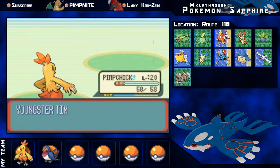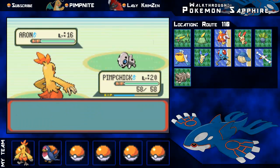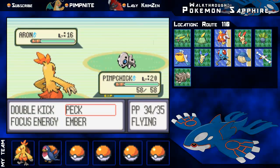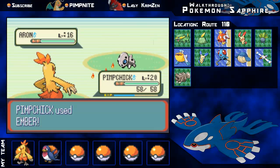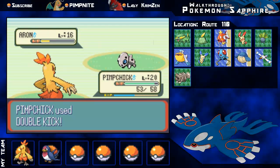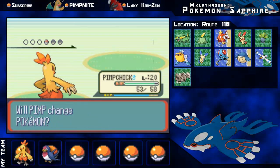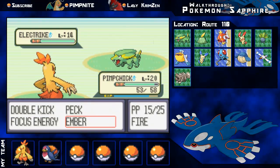My rival is coming up and he will have a Marshtomp this time, so make sure you have some Pokemon to counter it. Combusken at this point, if you've done about as much training as I have, probably won't be able to kill it because it packs Water Gun and you'll go down to about two Water Guns. Anyway, Arron and Double Kick deal with the Poochyena nicely. His last Pokemon is an Electrike.